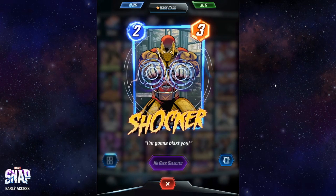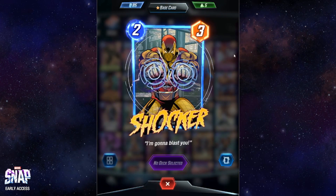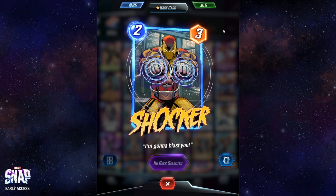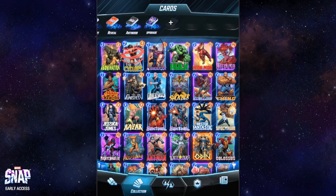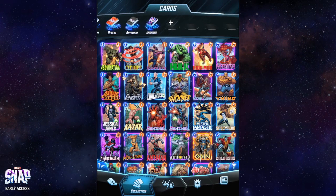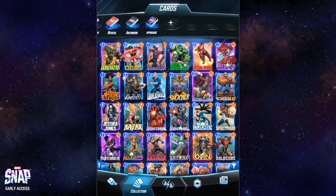Shocker costs two energy, gives three power, and has no extra ability. It's basically in the same direction as Cyclops, Quicksilver, and Misty Knight. There's not much to say — just don't play it unless you really need to upgrade it for the collection level.